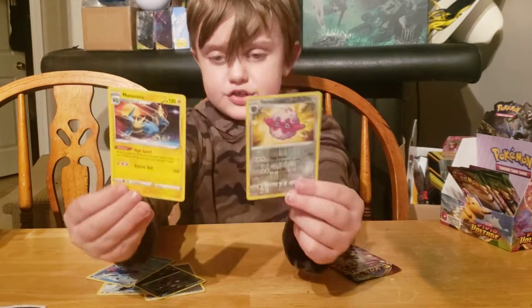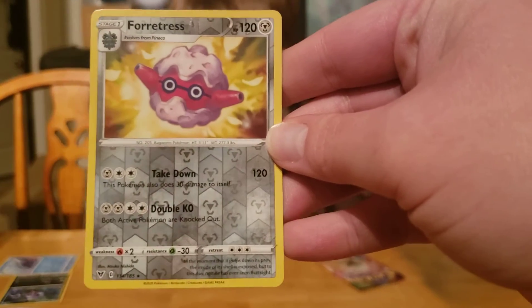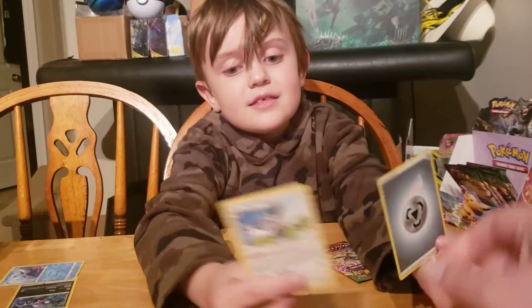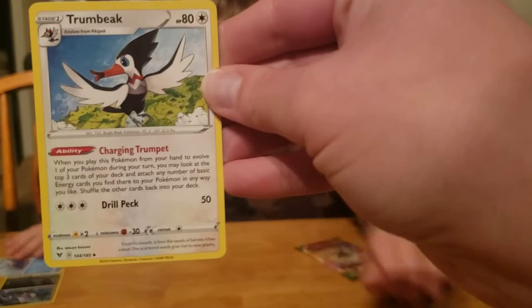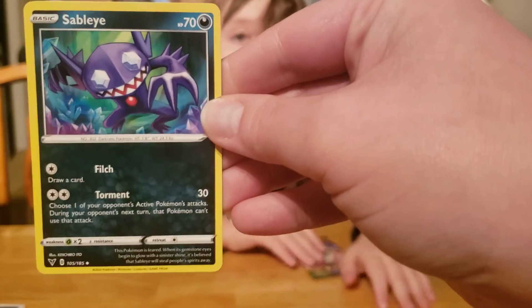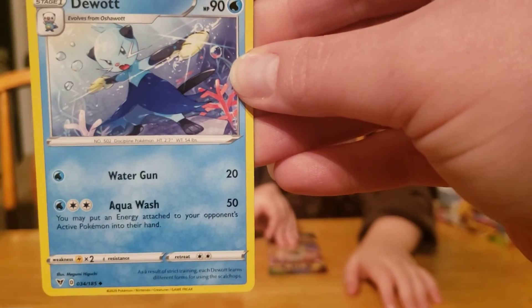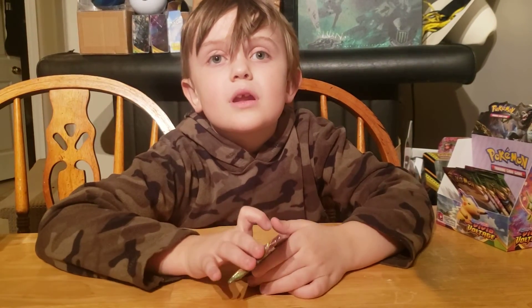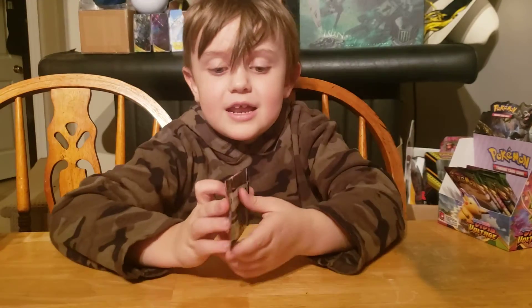I got these two first — Fortress, Manectric. These two second — Trumbik. These two third — Sableye and Duat. That whole pack was in the wrong order and it was missing like four cards. Fix that, Pokemon. I'm never opening you ever again.